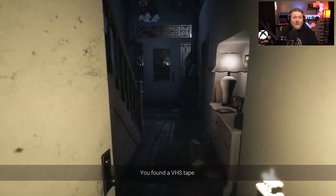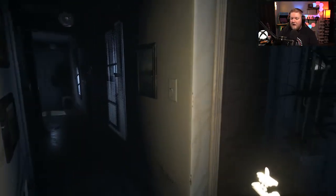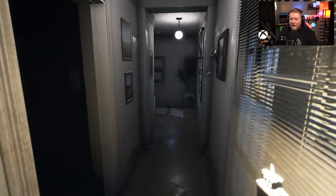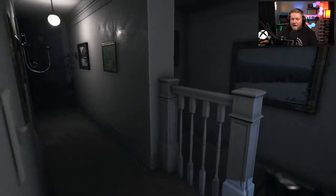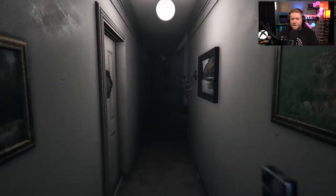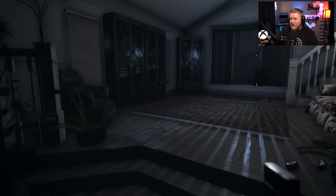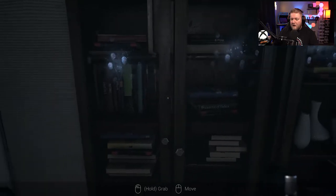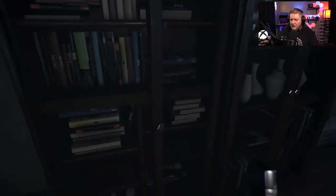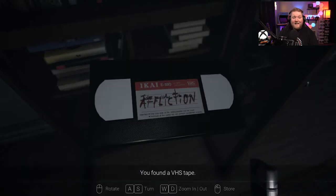That only leaves one more tape left to find, and that is in the main room over here. Get all the lights on so we don't go crazy. The very last tape that you need to grab to complete the Dwayne chapter is in here — it's down at the very bottom, and it is Affliction.